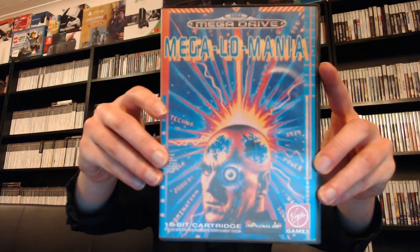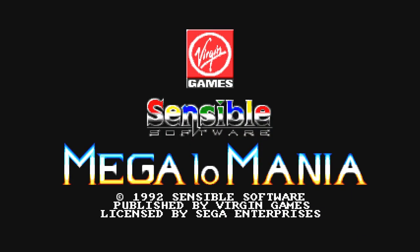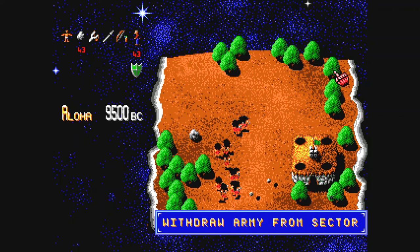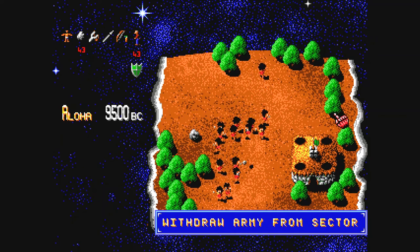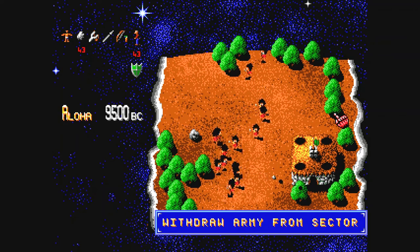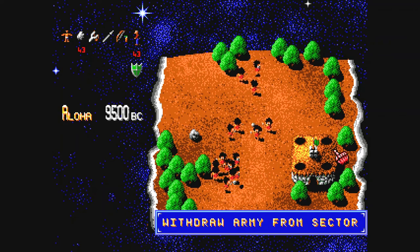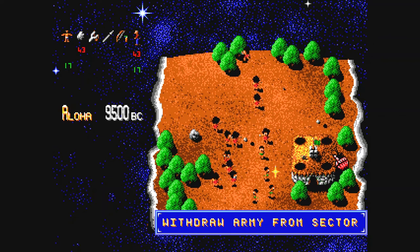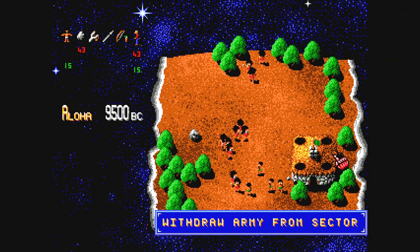Next up we have Megalomania for the Mega Drive. This is a real-time strategy game, and is also one of the first RTS games, even preceding Dune 2 and the later Command & Conquer games. Megalomania is a god simulation like no other — it's a madcap mayhem-a-go-go, as men from all walks of historical life fight each other to control the planet. The game also boasts crazy speech provided by professional actors, and states that Megalomania is a feast of far-out fun for anyone. That's Megalomania on the Mega Drive.